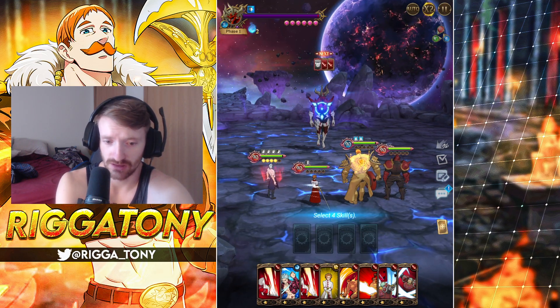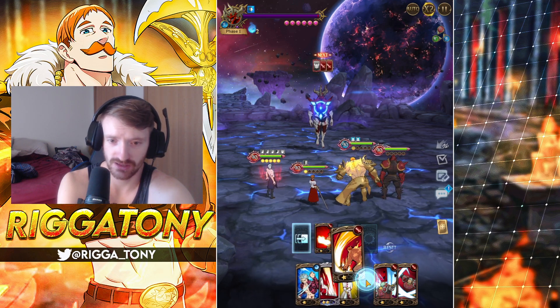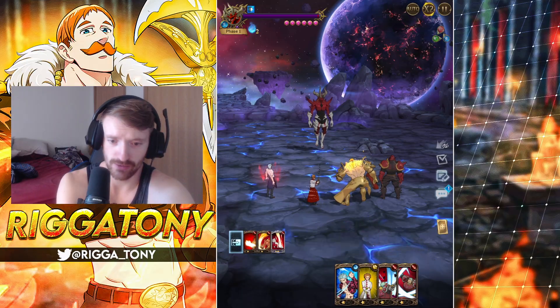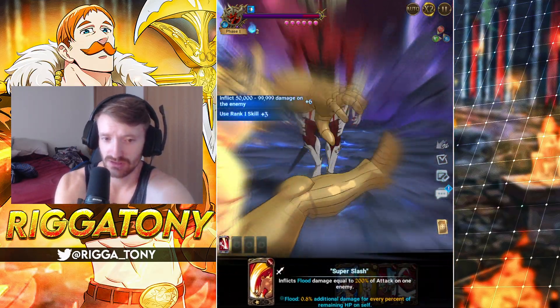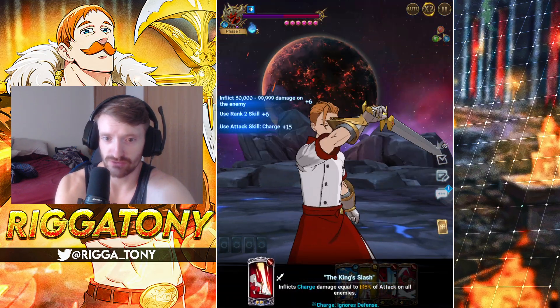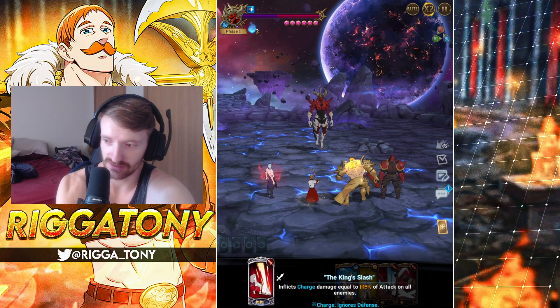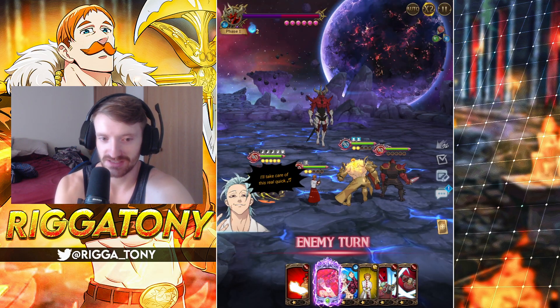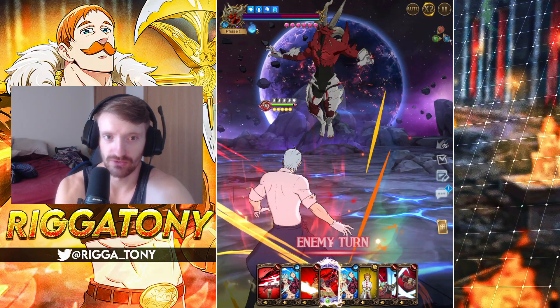We're just going to move this. I'm going to attack with Eskenor, AoE with Arthur. I don't think that will kill, but we get some decent damage in. And Eskenor can never crit, of course - obviously why would my Eskenor crit? No no no, that's everybody else's Eskenor. That's just how it seems.